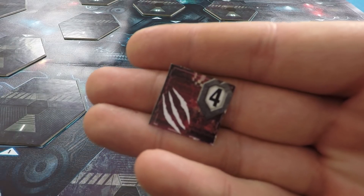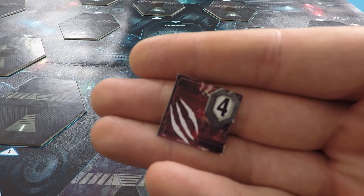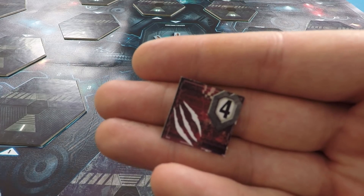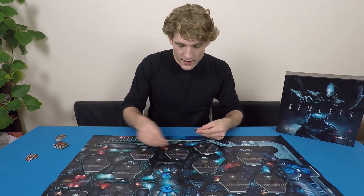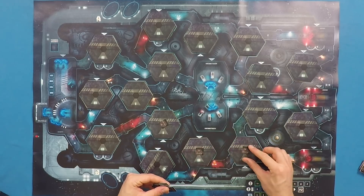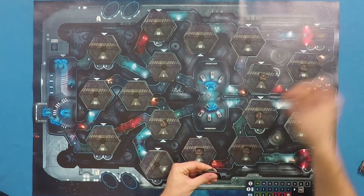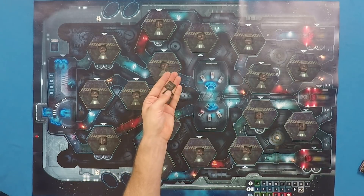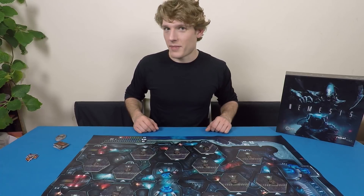Finally, this token indicates that there was recently an alien present in the room. Not only is it malfunctioning like the malfunction token, but also when we enter the room there's a double chance of an alien appearing — this is very bad. So I'm going to shuffle up these event tokens and then lay one out on each of the room tiles. When we first encounter these rooms and flip them open, we will reveal the tile and find out whether or not it's safe or extra deadly.